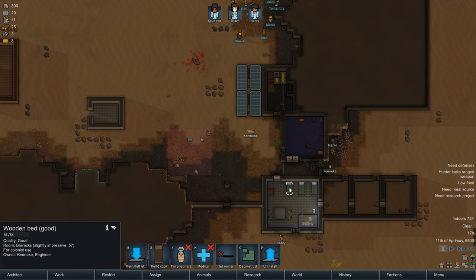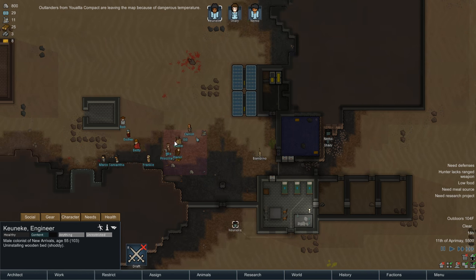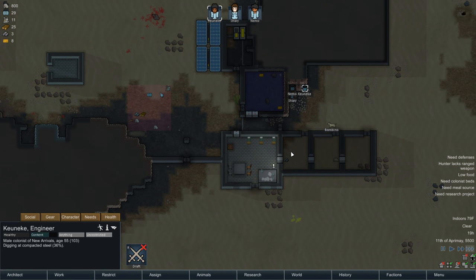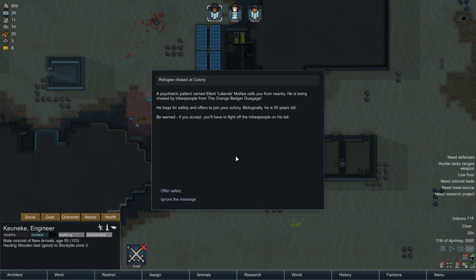I need to deconstruct these beds. They're leaving because of dangerous temperature. I want to trade with you! Why are you leaving? I want to... One of you die on the way out so I can have your stuff, please. That would be fantastic. Leaving because of dangerous temperature. Interesting. Are you guys done mining yet? Oh my god, you've been doing that all day and you only cleared out a small little path.